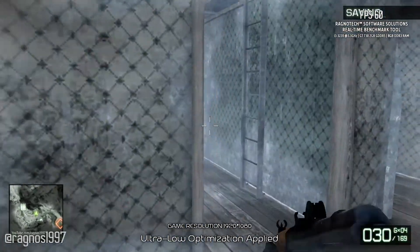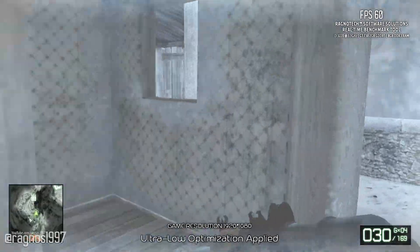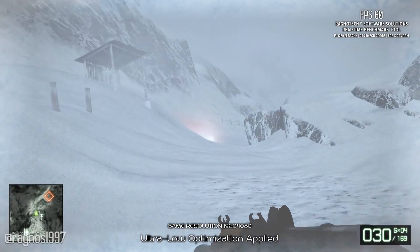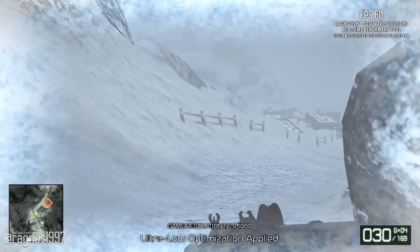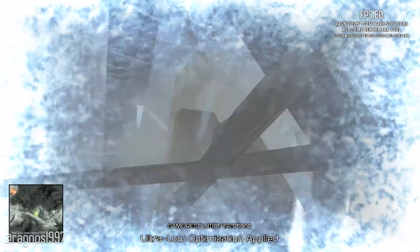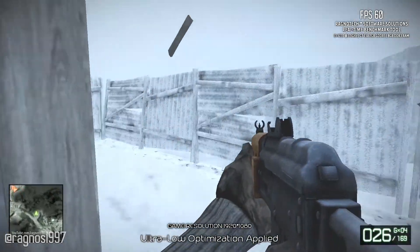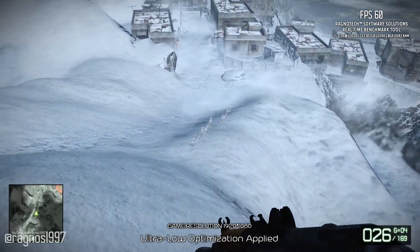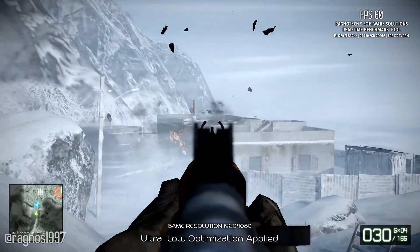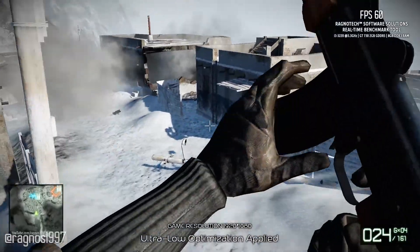Let's go. Bravo 2, this is Ghost Rider. Listen, I've got the rest of the unit with me. We're going to get you out. There's just a small problem — are you guys firing? It's okay, just keep doing that. Looking forward to seeing you.